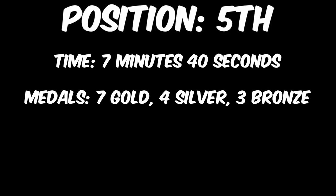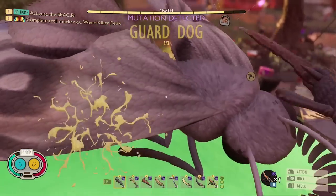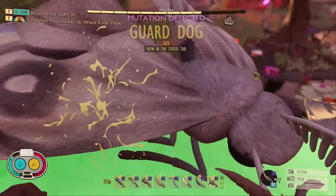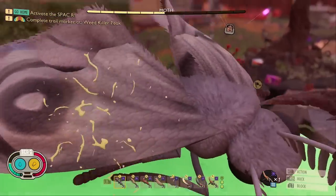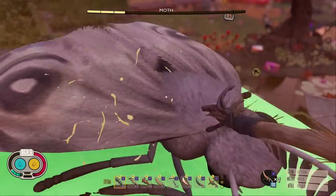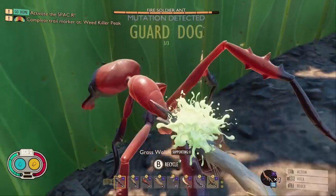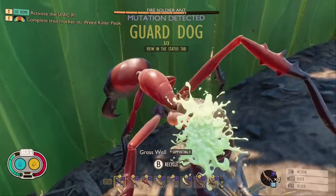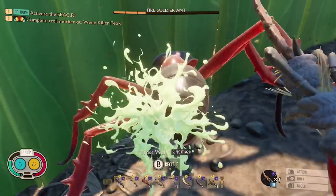Rising from the ashes for its highest placement ever, with a time of 7 minutes and 40 seconds, we have the Rusty Spear. This weapon massively impressed me in this test and got an impressive 7 gold, 4 silver, and 3 bronze medals. I don't know why, but removing the elemental damage from this weapon seemed to make it extremely strong, and it would get even stronger when thrown. I have to recommend this weapon, due to it placing 5th, getting so many medals, and being even stronger when thrown, which would likely place it much higher on the list.